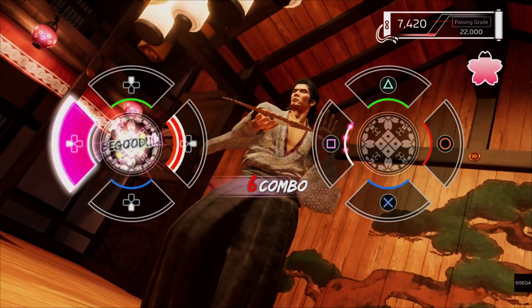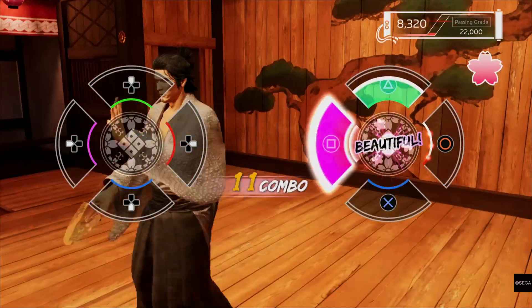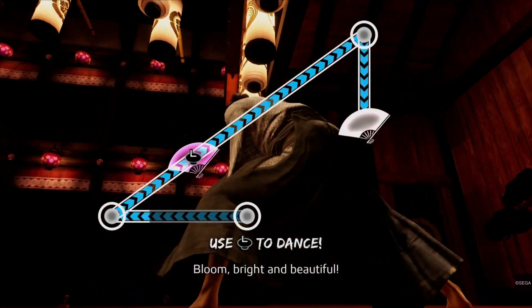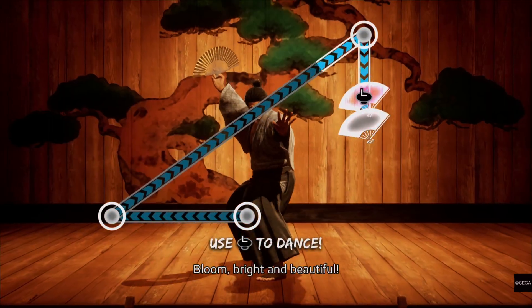What I really wasn't understanding for a long time is that the white lines inside each button prompt sort of display how many times you're supposed to press that button.